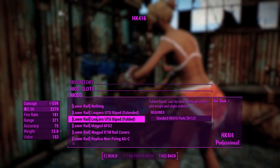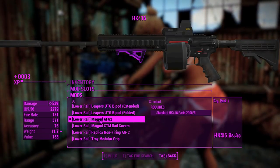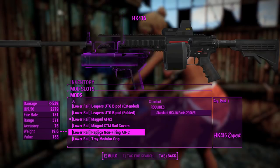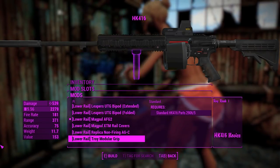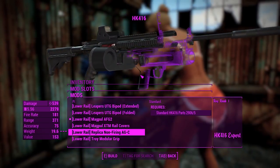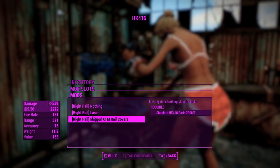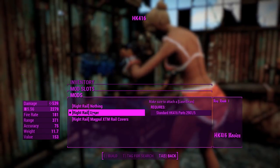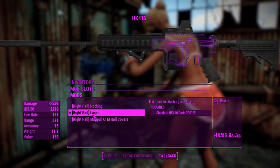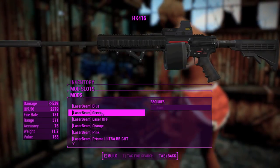For the lower rail, let's go for a foregrip if we can — that's a cool grip, although it's standard. Oh, you can also attach what looks like an M320. I don't think it's functional though — just for looks. I'll probably attach that for the shits and giggles on a different rifle. You can also chuck a laser on — make sure to attach a laser beam. Let's go into the receiver and make it green. Why the hell not.